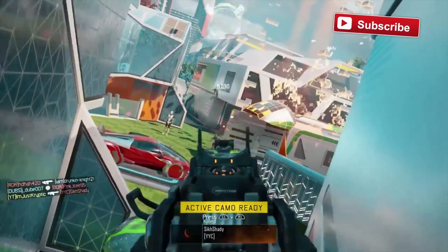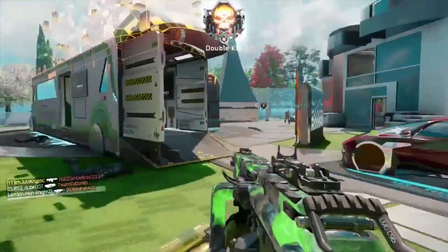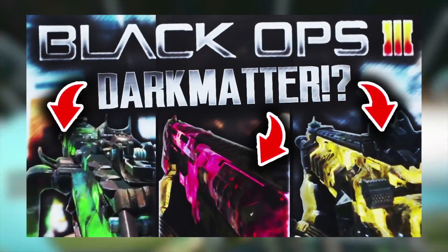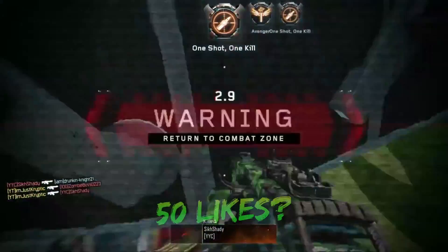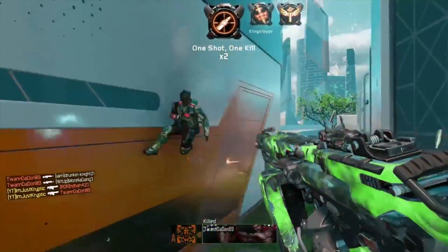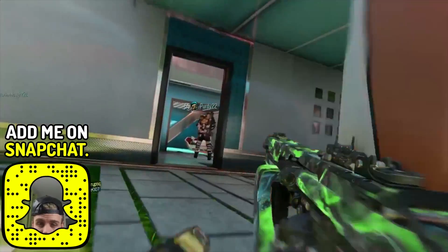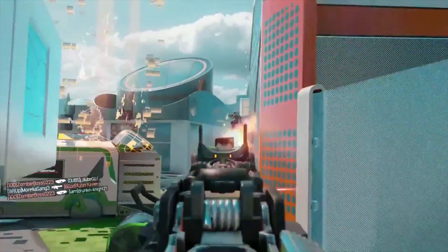Hey YouTube, what is good, what is going on — welcome back to a brand new video. Hope you guys are having an awesome day as always. In today's video I've got some different variation colors of dark matter gameplay for you guys, such as blue, pink, yellow, and green. They are different variations of dark matter and we're going to be taking a look at them today. If you guys enjoyed this video please drop a like, let me know your thoughts in the comments, and hit that subscribe button — I'm on the road to 10,000 subscribers. Let's jump straight into it.